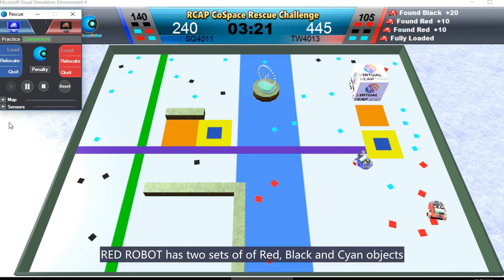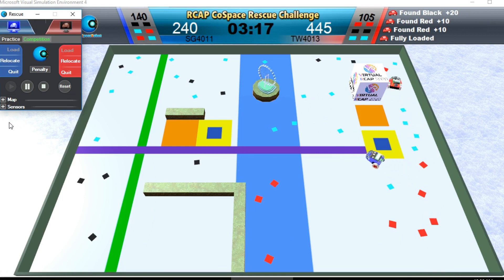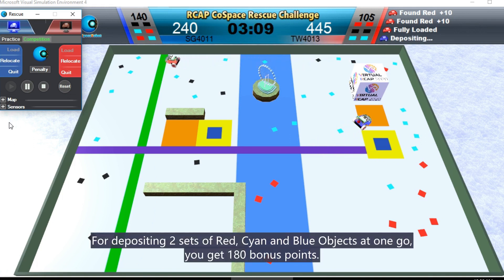Red Robot has two sets of red, black, and cyan objects. For depositing two sets of red, cyan, and blue objects at one go, you get 180 points.